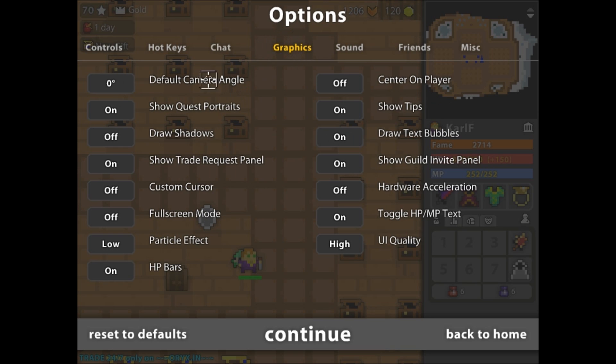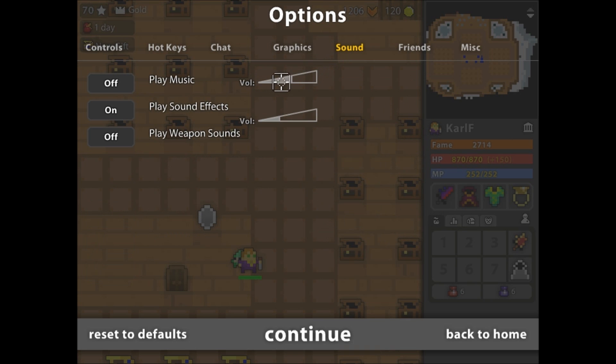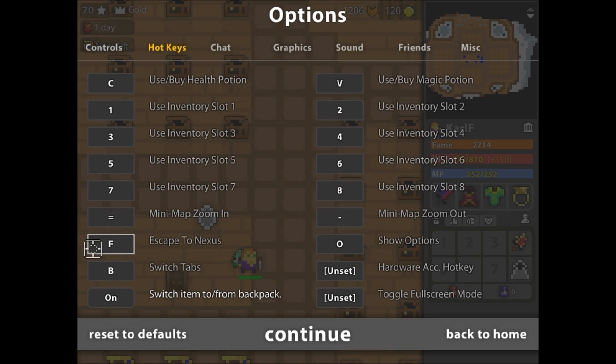Graphics — always do this. I show portraits as usual, HP bars on, and particle effects on low because I think it reduces some lag. Also, I usually just bump the music up if I want to feel nostalgic. F to Nexus — so that's how I play.